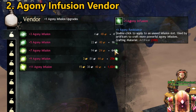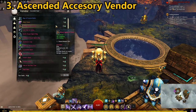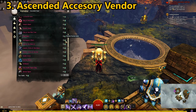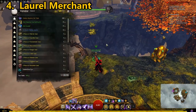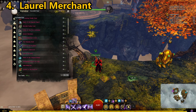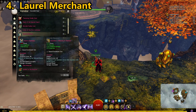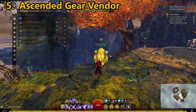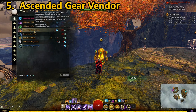Another vendor offers ascended-level rings and amulets purchasable with pristine fractal relics, another currency in this game mode. You will also find a laurel merchant here, similar to the one in Lion's Arch, where you can also purchase ascended-level rings and amulets.